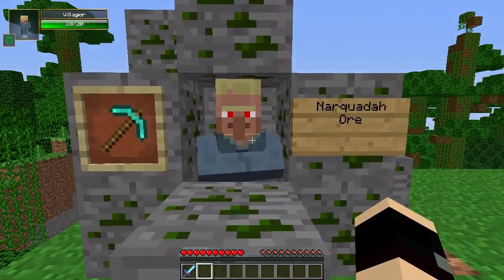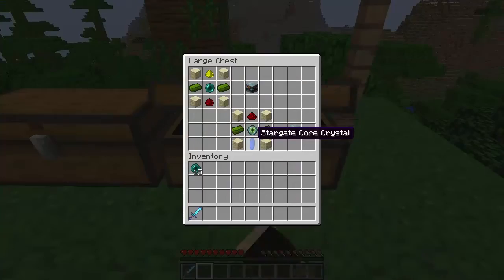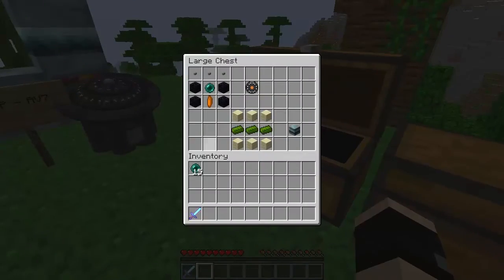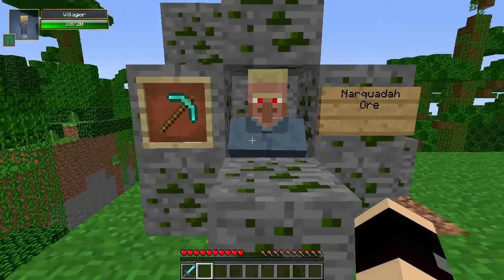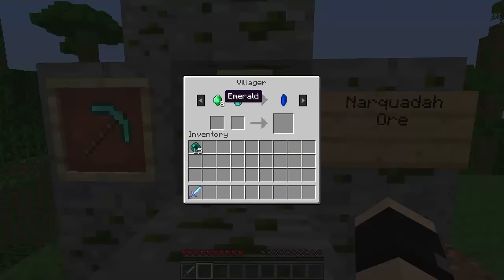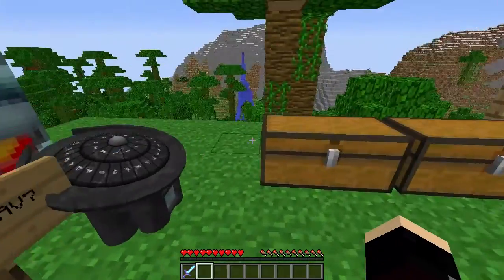This is the new villager, by the way. I call him Carl. Carl can be found in normal villages. He gives you something called Stargate core crystals. I couldn't find the crafting recipes for this or the Stargate controller crystal, so you guys might have to go look at the forums for that. But all you have to do is give him an emerald and a diamond and he'll give you a Stargate core crystal.